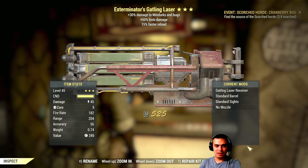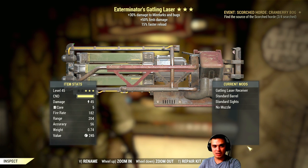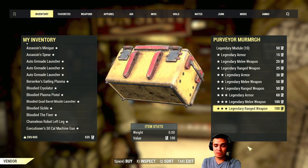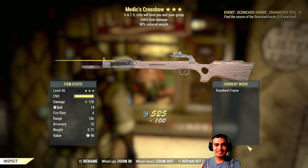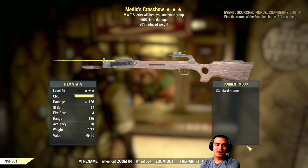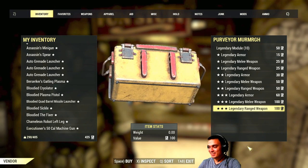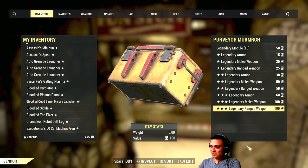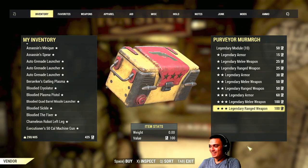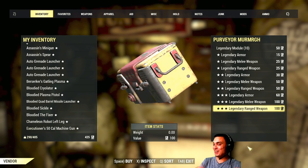I think you can. Exterminator gatling laser — 30% to bugs, 50% limb damage, faster reload. Come on, can I get a handmade please? Medic crossbow — who the hell needs a medic crossbow? Please fixer, I'll buy it. I'll give you 10k. I'll exchange it for your head mate.